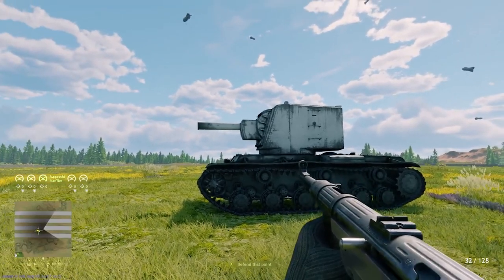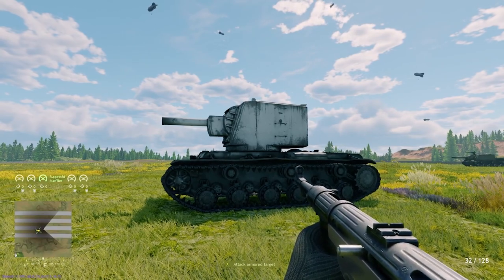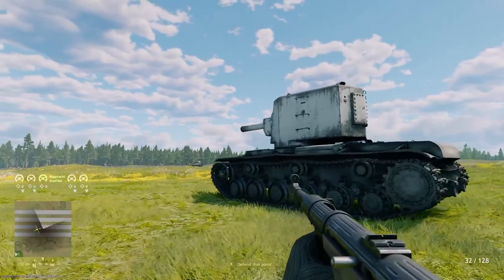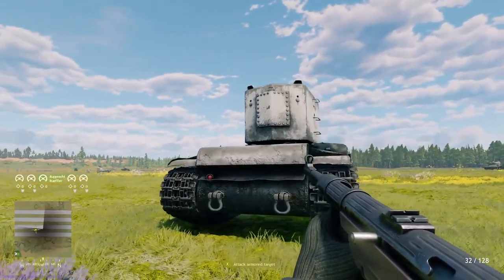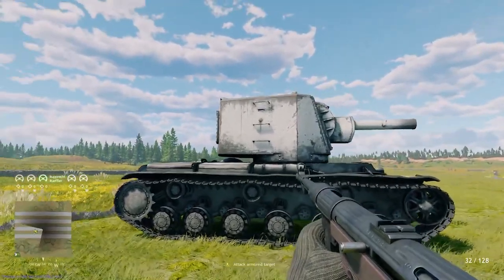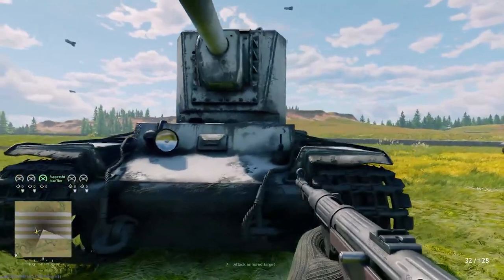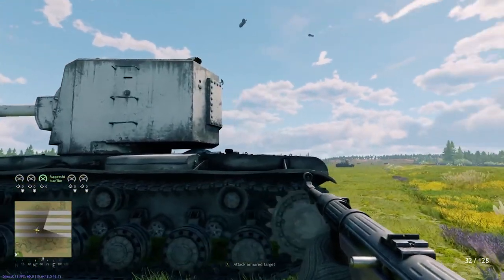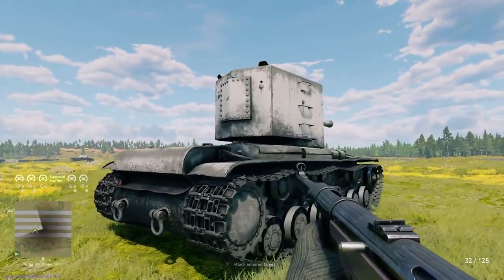Those are all the tanks we can see in the practice range — all the tanks we can expect to be added. Not all of them might be added; some might just sit in the practice range forever. But if they're here, there's a good chance we'll see them in the main campaigns. Personally, I'm most excited for the KV-2, which is just going to look ridiculous on the battlefield, the ISU-152, and the M8 Greyhound — zooming around with a .50 cal shooting Pumas.